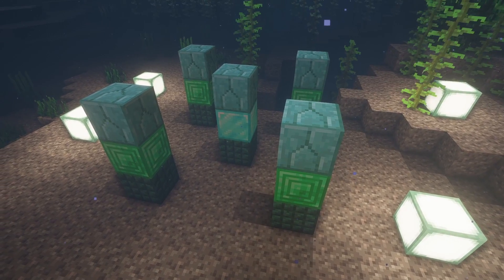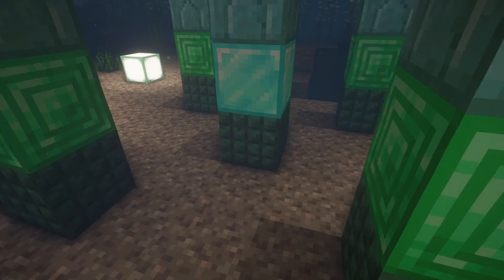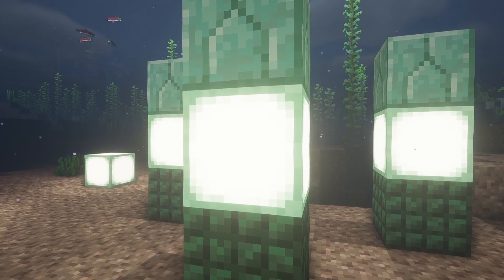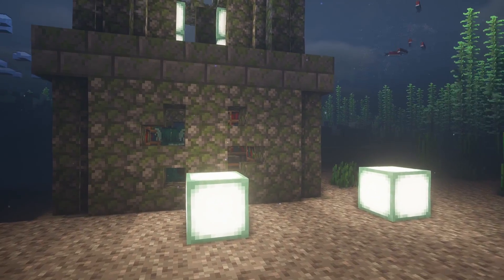You can start your own sea village by crafting a structure called the Altar of the Sea. Simply right-click the diamond block with the Heart of the Sea and voila. For a more in-depth guide, check out the CurseForge page for more information.